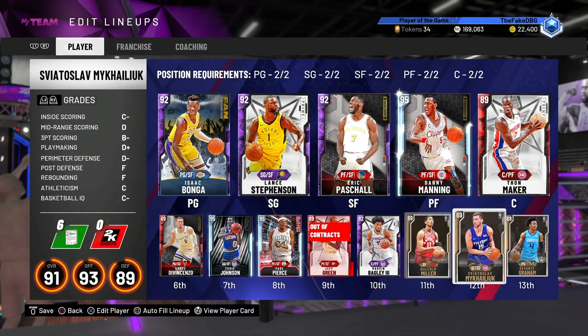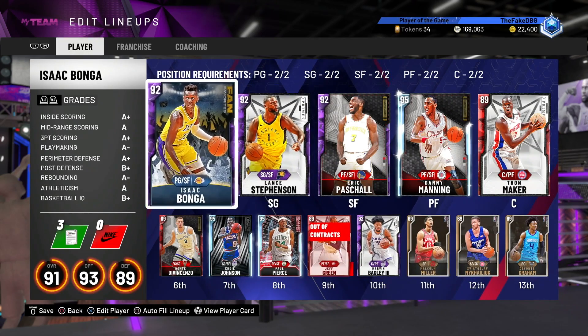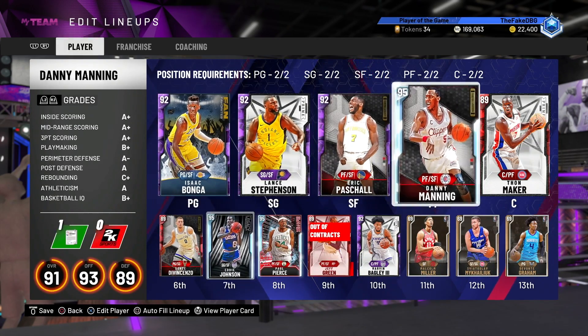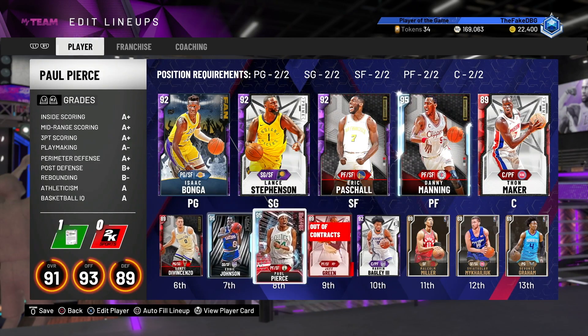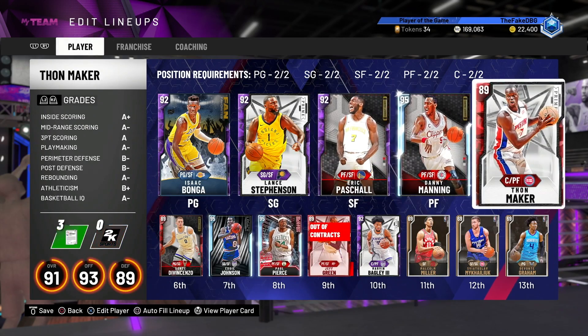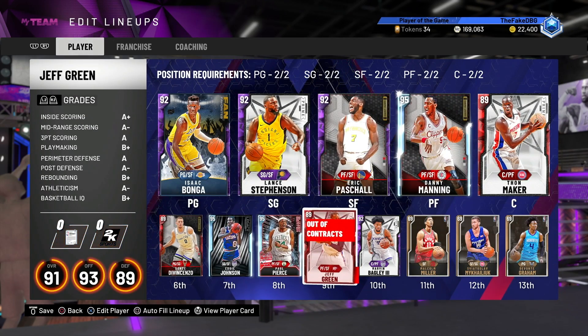I think I'll go with this lineup. I like Brin Forbes but Dante DiVincenzo is better and cheaper, so we've actually built a pretty nice team here for about 46k MT. We are well under the 50k MT budget. Pretty good team - now let's get into the game.